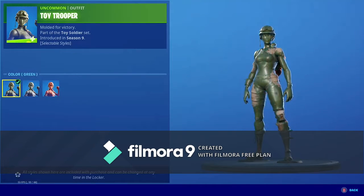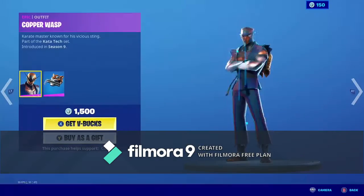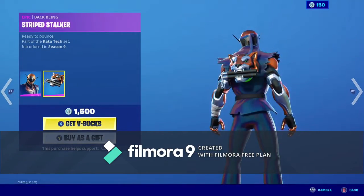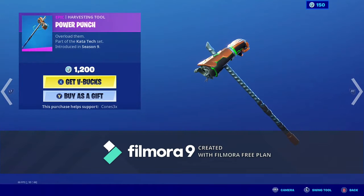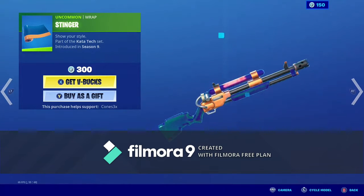We have the Toy Trooper back in green, grey, and red. We have the Copper Wasp back with the Backbling Stripe Stalker. We have the Power Punch Harvesting Tool. We have the Stinger Gun Wrap.